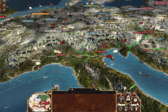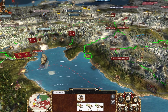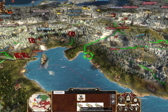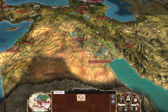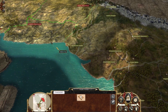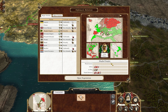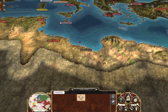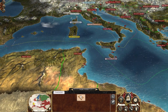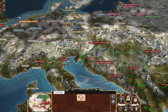Hello everyone, Duke here with part 27 of this Ottoman Empire campaign — Empire Total War Darth Mod — and we are rapidly approaching an important juncture. We have to decide how soon we want to go to war with the next major power, because if we go to the Mughals we go to all of them.